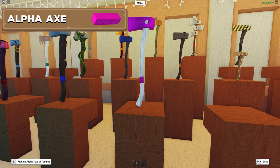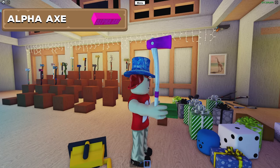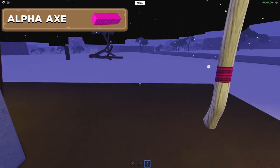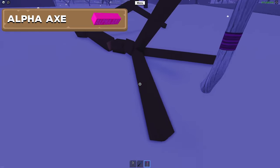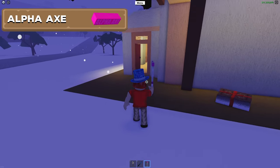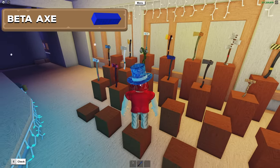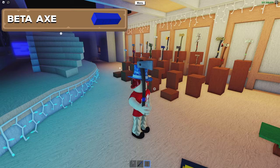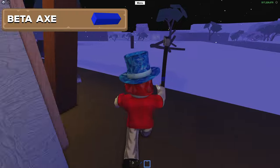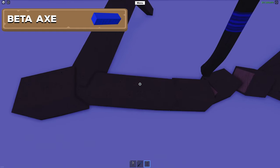Here we have one of my most favorite axes, the Alpha Axe of Testing. This was one of the earliest axes added to the game and it can only be obtained by trading with other players. It does some pretty decent damage — definitely not the best axe in the game but it has a nice design. What replaced the Alpha Axe was the Beta Axe, once the game moved into the beta testing phase. It's no longer available in stores — it got replaced by the Silver Axe — but it's still a fun axe to collect and does decent damage.